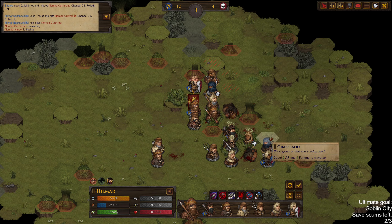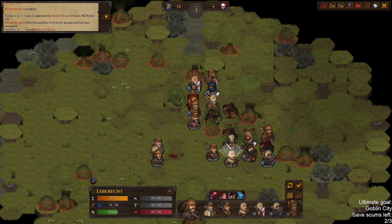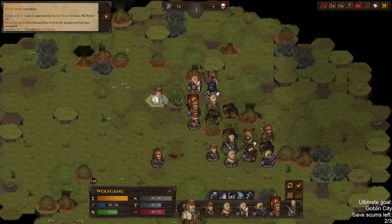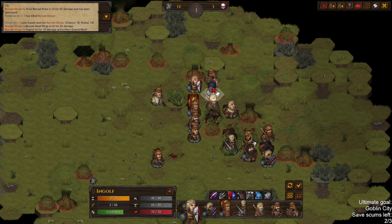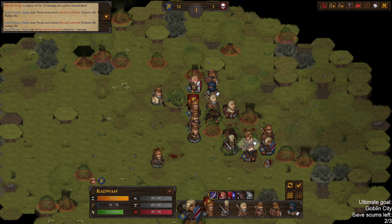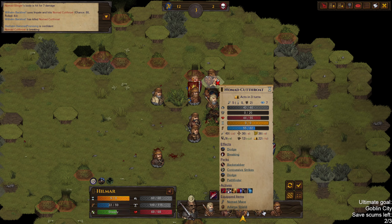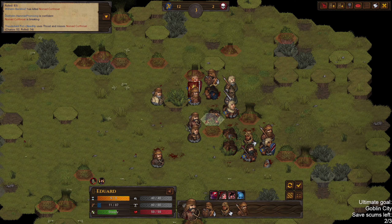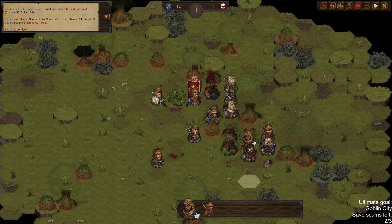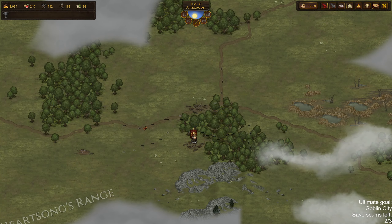Golden Tag is a really good early game weapon as well. Should have gone for that guy instead — oh well. Okay, clean easy fight. Pick up the junk, take the next one.